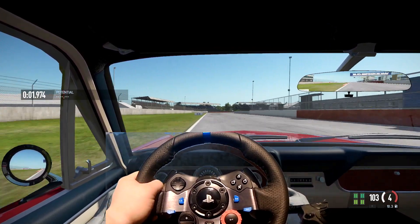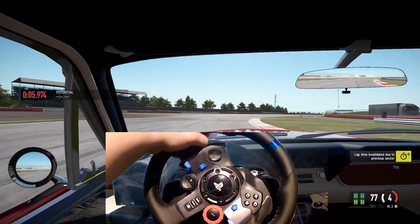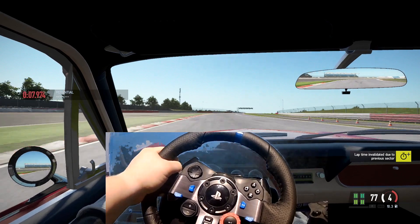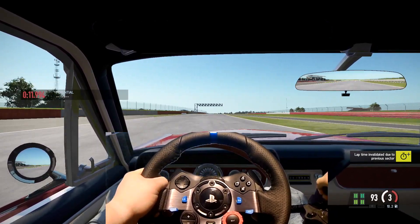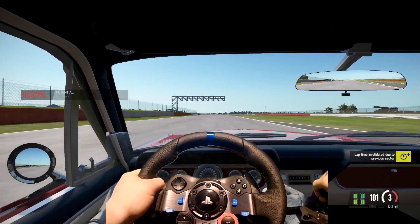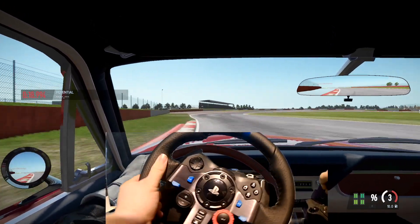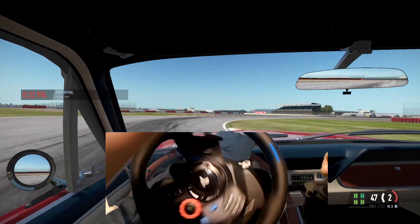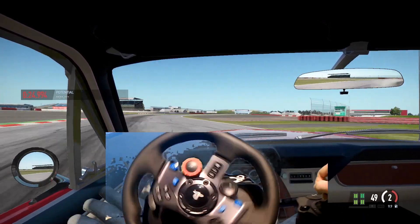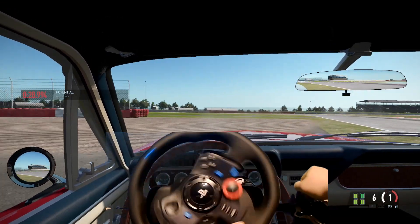Here we go. First corner, going super fast — can we make it without dying? And yes, we did. Perfect, that was fantastic. Now let's go around corner number two, and corner three back to back. So far, so good. We are there and we are drifting — and we made it, sort of, kind of, in a way. We sort of made it.